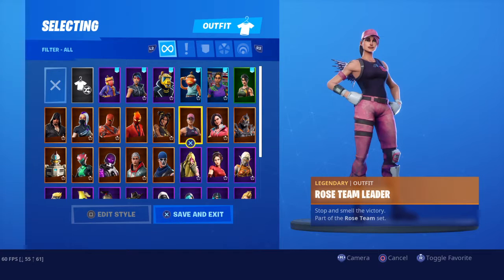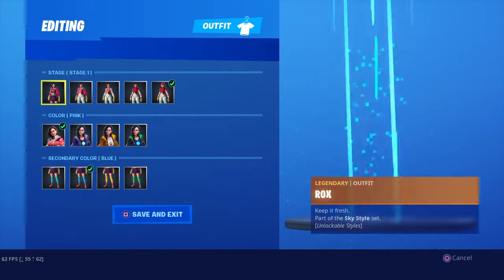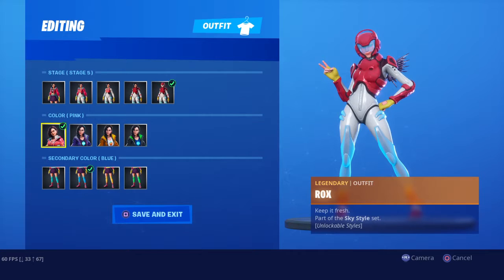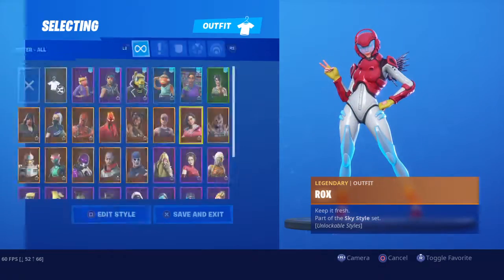Rose Team Leader — you have to complete a mission in Save the World to actually unlock it, it doesn't unlock right away. It'll only take you at least 30 minutes to unlock it after buying Save the World. Rock, Season 9 Tier 1 skin.